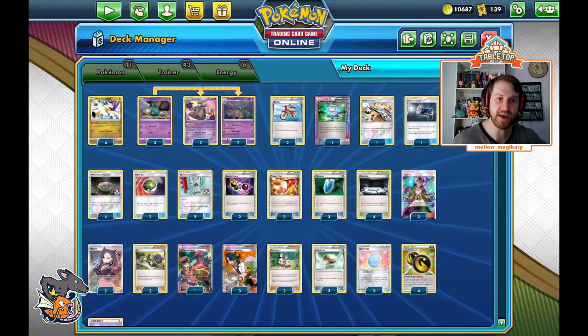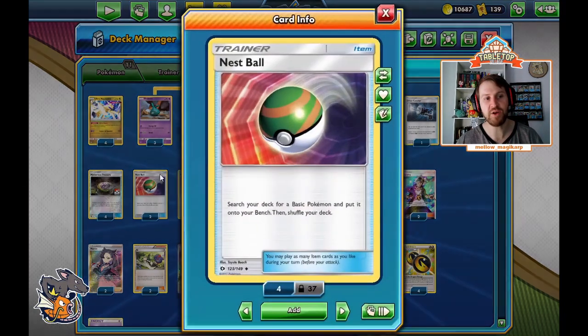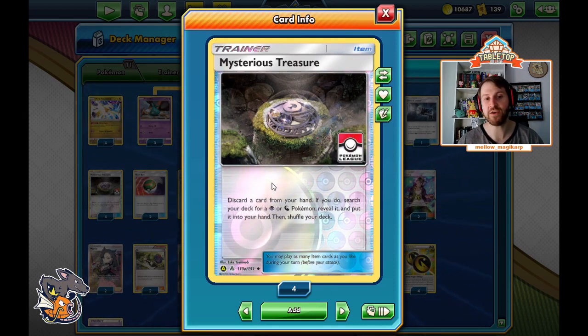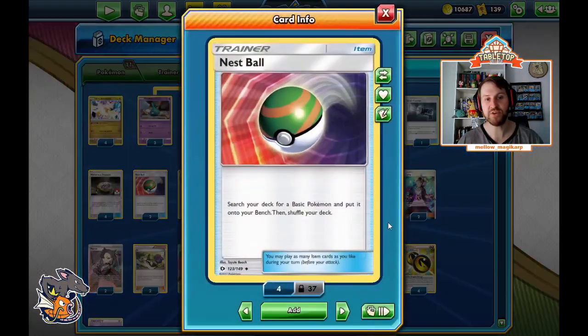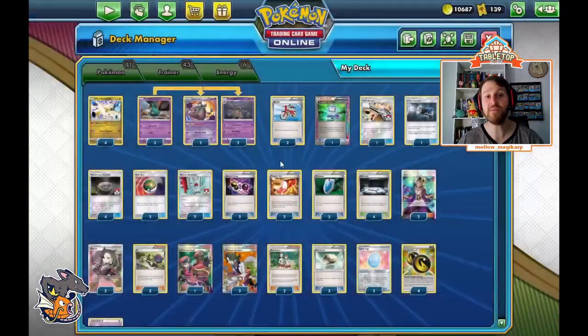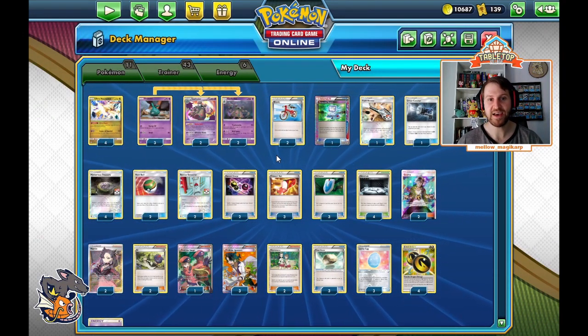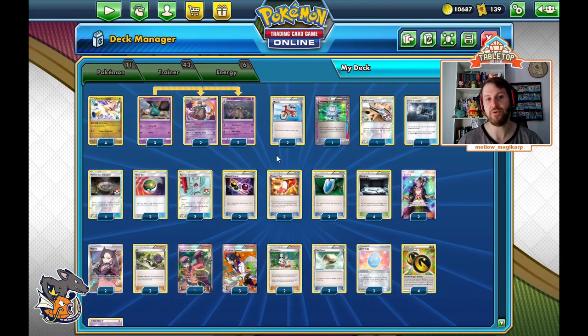Some of the expanded-specific cards: Nest Ball and Mysterious Treasure let us search. Mysterious Treasure — discard a card from your hand, then search your deck for a Psychic or Dragon type, which is literally every Pokemon in the deck. And Nest Ball just lets you search for a basic Pokemon. One of the biggest ways this deck loses is by getting donked — we play seven basics, so we have six extra search cards to help us out with that.